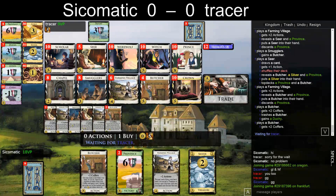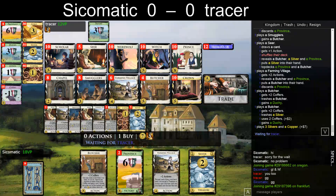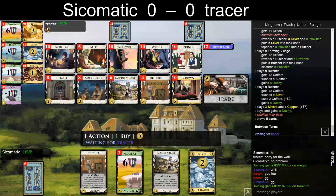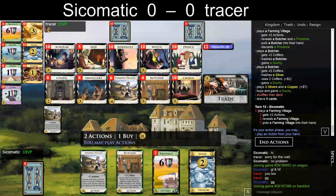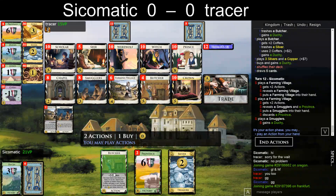He can't play all his Butchers, so one Butcher into the gain makes sense. He has two Provinces here. Don't think he can double — no, he couldn't, one coin short. So he didn't Province there. So do we go into the Smuggling fest? Well, certainly let's take a Duchy and then — should I Mill one? I think not.